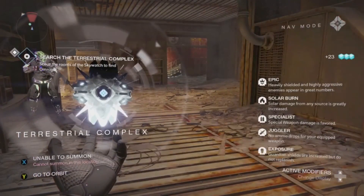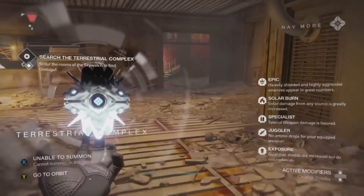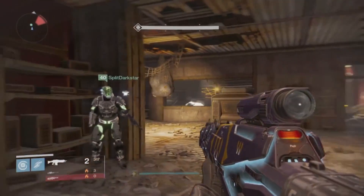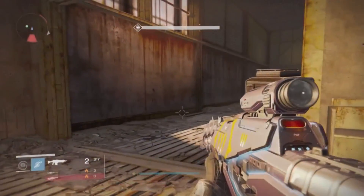Guys, obviously Exposure is a pain in the butt. But it's not so bad because you just manage to wipe before you enter a boss fight and you should be fine. Apart from that, Juggler — no ammo drops for current equipped weapon — is not a real big thing, just change between your weapons.